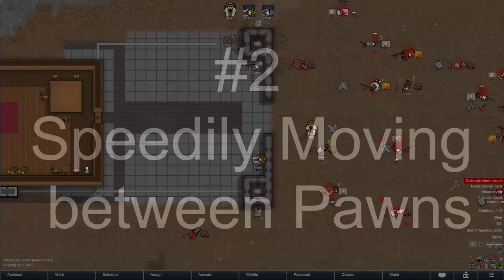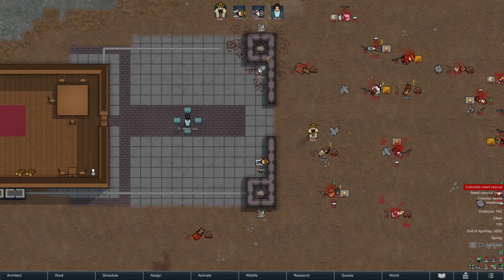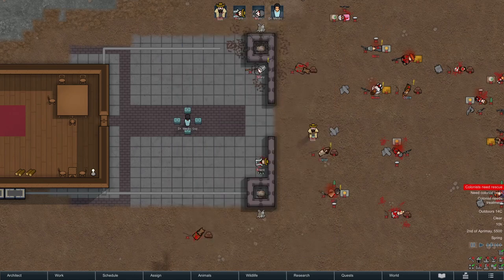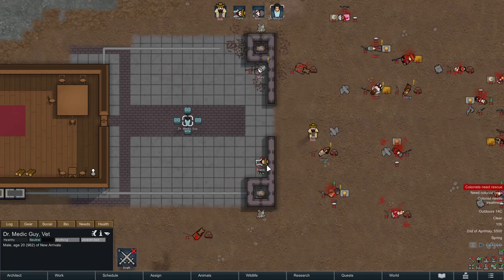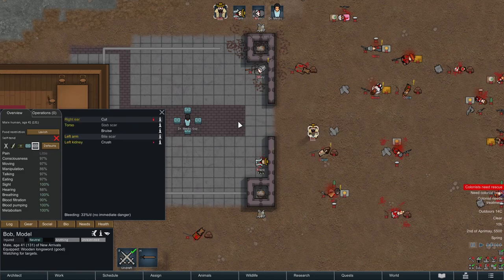Number two: speedily moving between pawns. Say you've barely survived a ridiculous raid — Bob's been blasted, Frank's fainted, and Mary's a mess. Dr. Medic Guy is on the scene, but where to start? It's triage time. You of course want Dr. Medic Guy to start with the colonist in the worst shape, but choosing each character, pulling up their health tab, and evaluating before moving on to the next one is so many clicks.